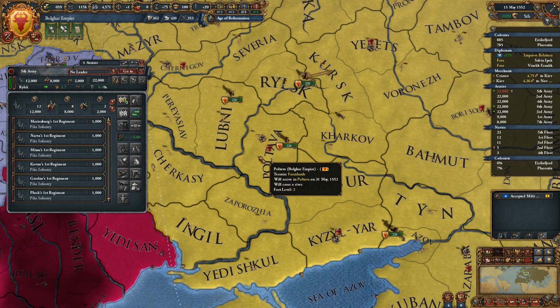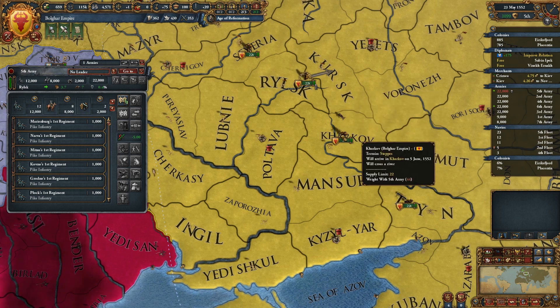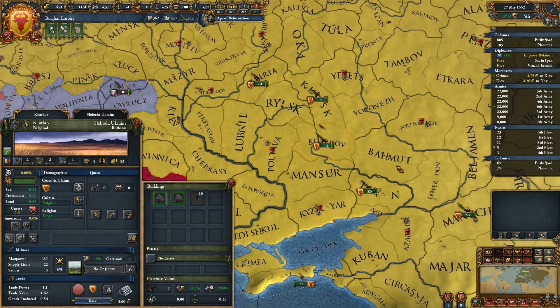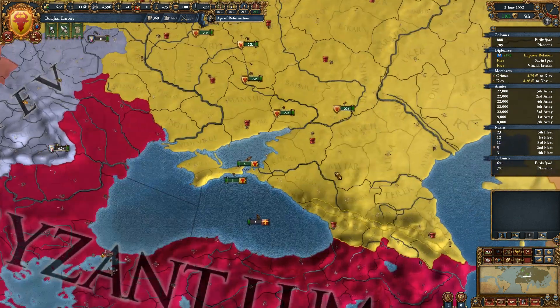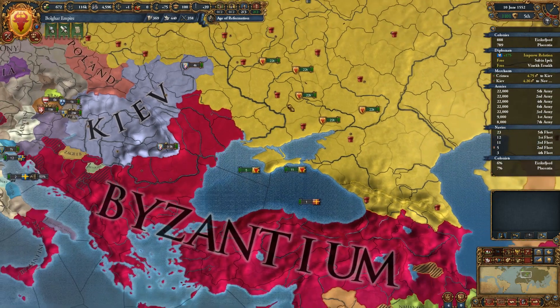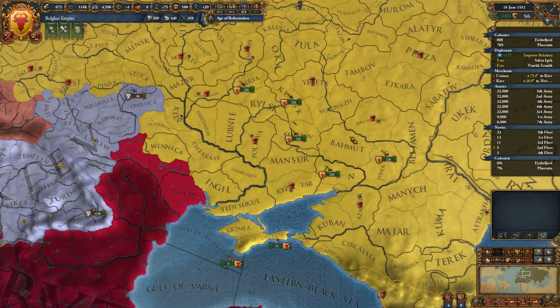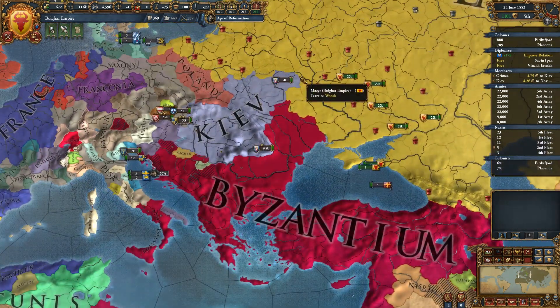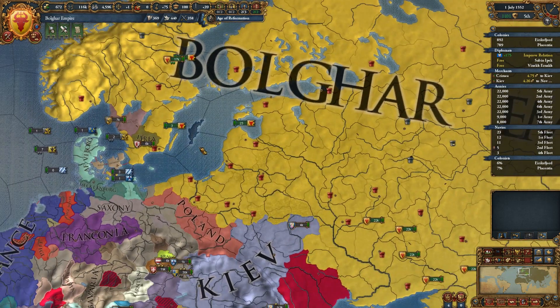I'm going to park them somewhere where they're not going to suffer attrition. We're going to pull back and let the Byzantine army come into our territory, then hopefully get stuck sieging one of these forts. Then we'll counterpunch and see if we can't drive them back out and then make our own assault.